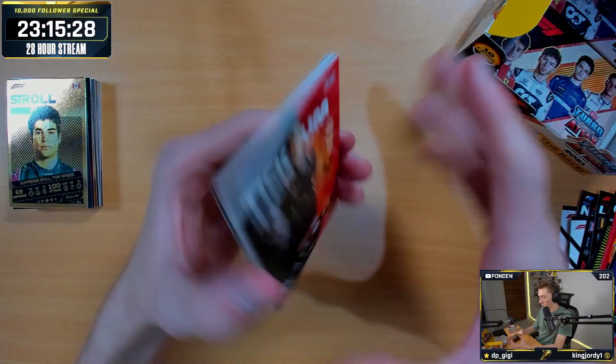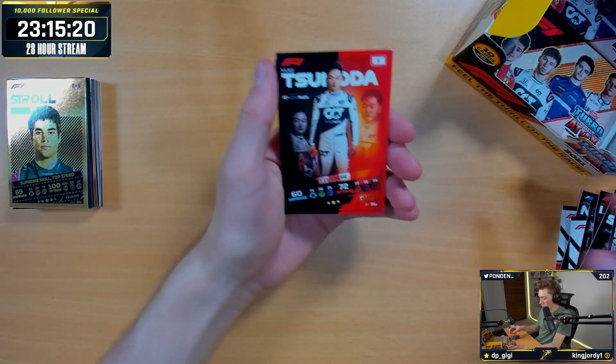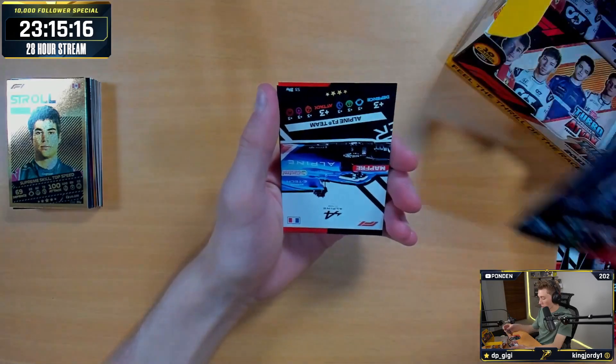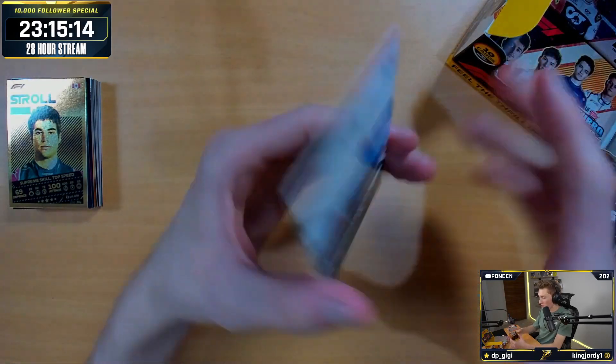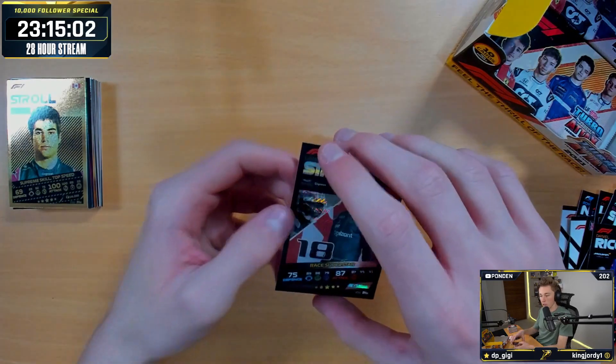We've got a Red Bull Team Duo of Verstappen and Yuki, Yuki F1 Racer, Ocon Quality Qualifier — all of these have been duplicates so far. For the rare, we've got a Stroll Race Superstar card — haven't got that yet, so that's nice.